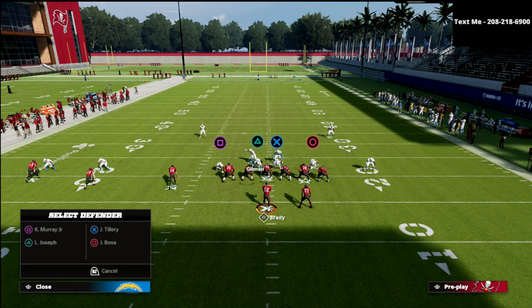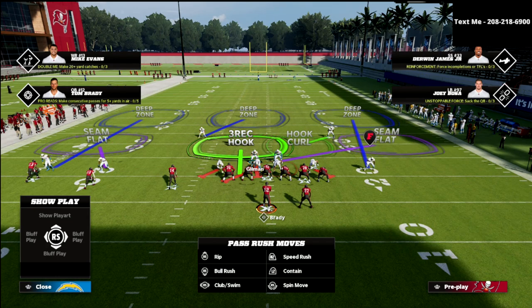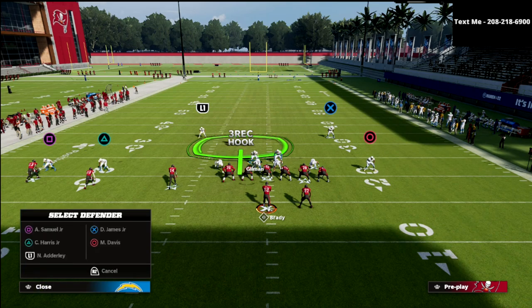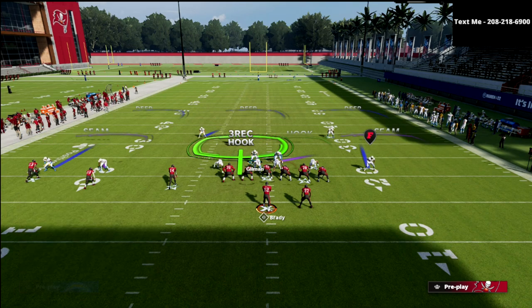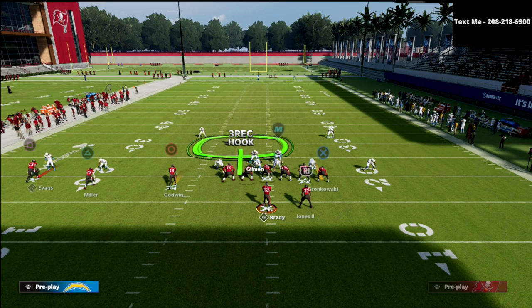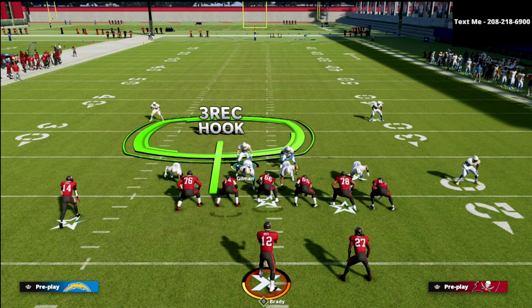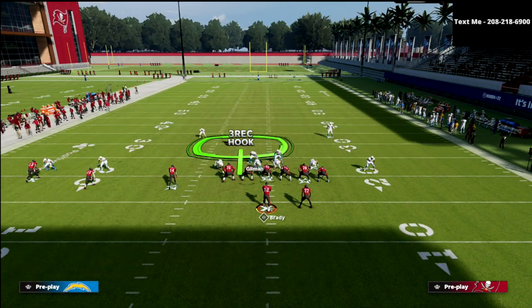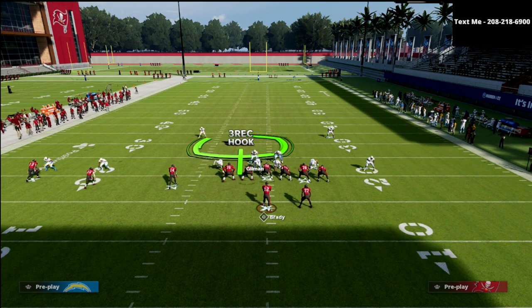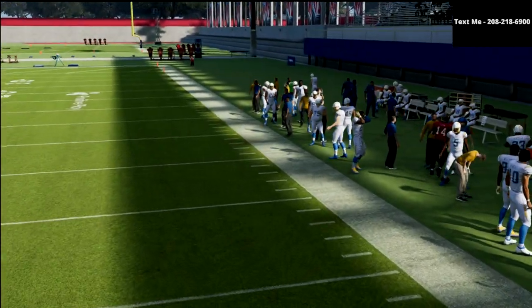We're going to QB spy both of our defensive linemen. If you want, you can put the defensive tackle on the left side into a three-reg. I would really recommend blitzing your user. The key adjustment you really need to make is take the safety on the right side of the screen and put him into an inside quarter zone. He was in a hook curl, but we're going to put him in an inside quarter zone. What you'll see is it basically tells that defender he is now responsible for the number three receiver in the trips - Chris Godwin. If Chris Godwin runs a crossing route, that inside quarter is going to go guard him. And you can see how good this guards the crosser - it absolutely takes away the crosser.